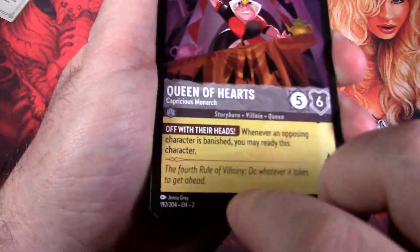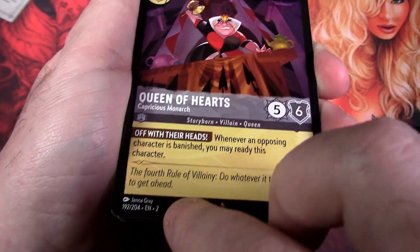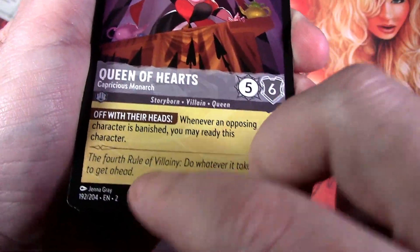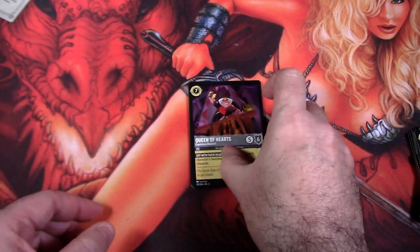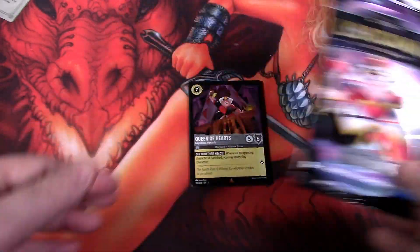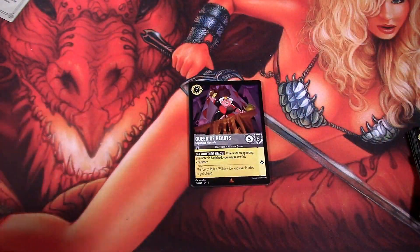To conclude: EN2 means this card is from the second set. If you see cards that say EN1, that's for the first chapter set — it's a little legend telling you which card belongs to which set. Hope you liked this video review and opening of Rise of the Floodborne, series number two. Don't forget to click the like button, subscribe, hit the bell, and comment on the latest videos — you can also click the windows on screen to watch more of my content.